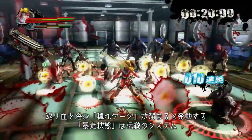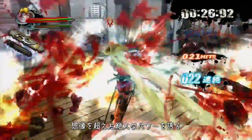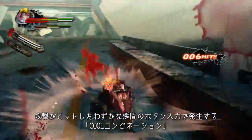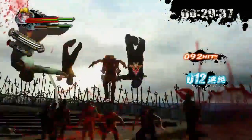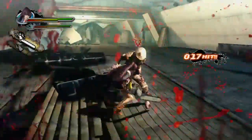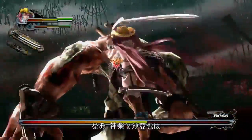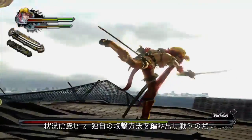Once Kagura's gauge reaches its limit by exposure to blood, it will overflow, allowing special attacks. To use these special attacks, look for a combo attack indicator to tell you when they are available. Kagura and Saya have two different special attacks — you can find them yourself depending on the situation.